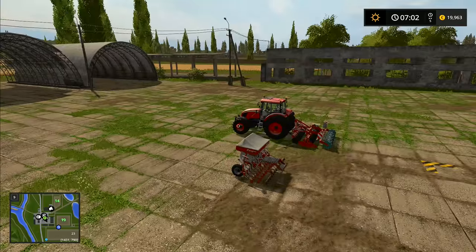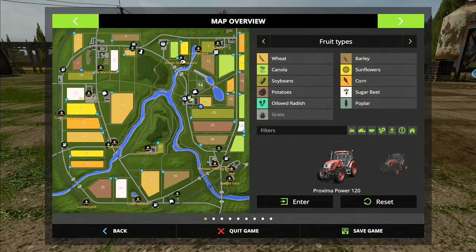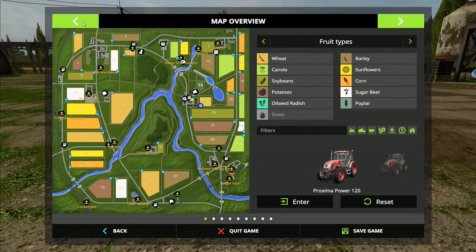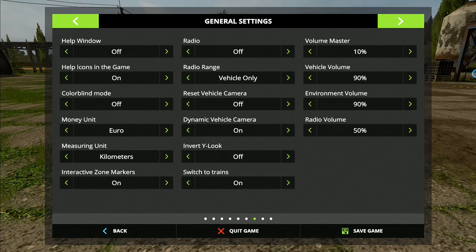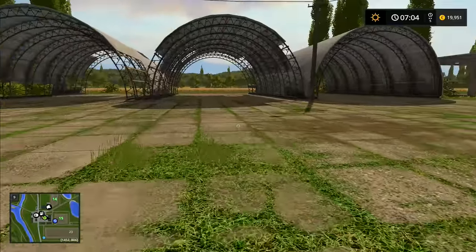Here in Sosnovka we have two Zetor tractors — brand spanking new shiny ones. The map overview doesn't give us a description like it used to, which is a shame. I think something about a farming co-op was mentioned, but anyway, that's neither here nor there.